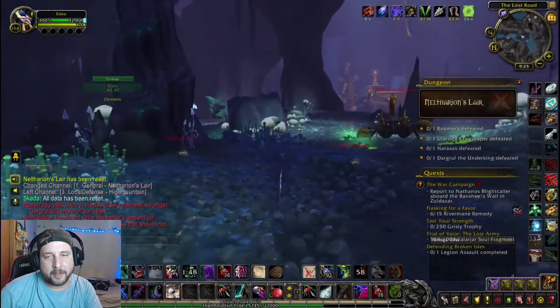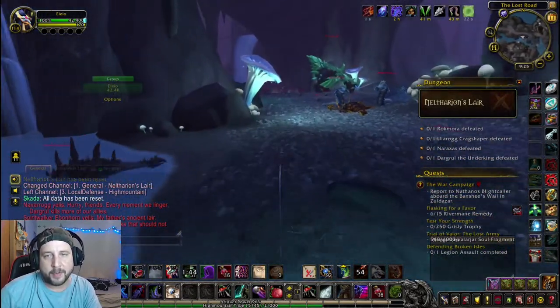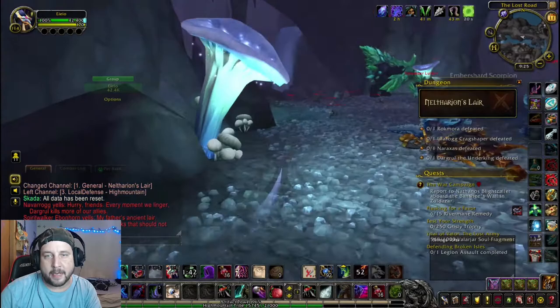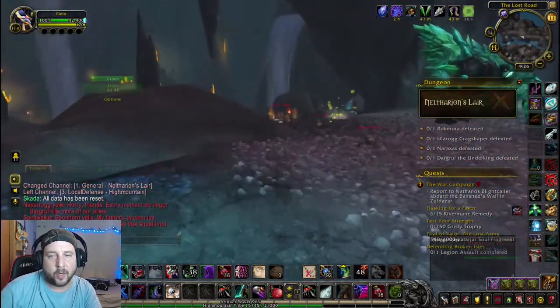For farming High Mountain rep, of course, your best place to go is always World Quests and hope you get the World Quest Emissary Cache. But second to that is the Kirin Tor Emissary Cache.